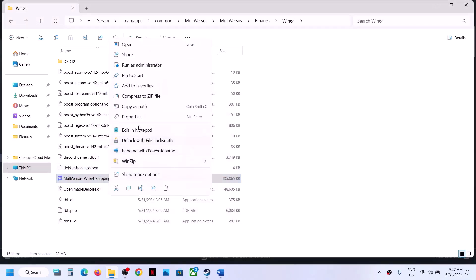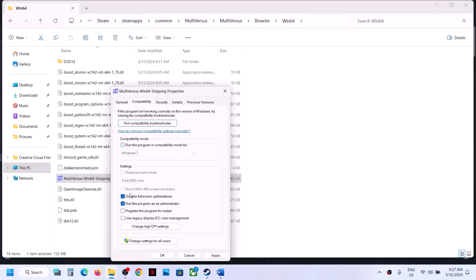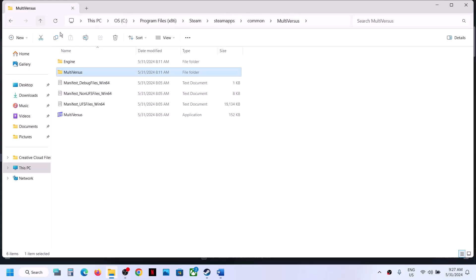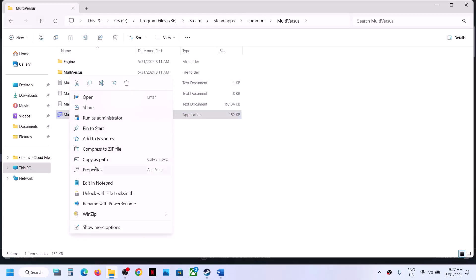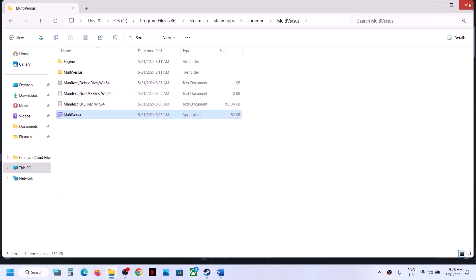Still not working? When you've tried all these compatibility boxes and the game still doesn't work, you can uncheck all those boxes — hit Apply and OK on both exe files — and then follow the next step.